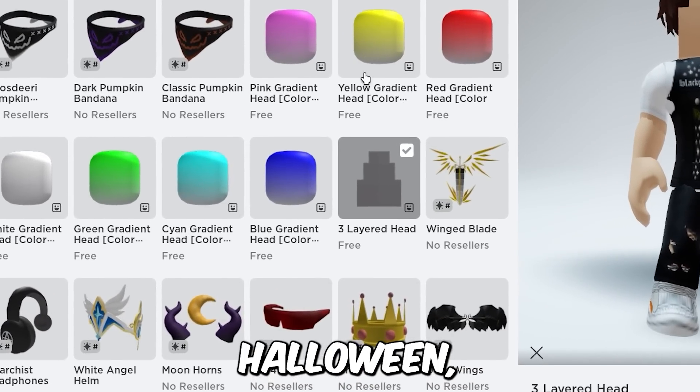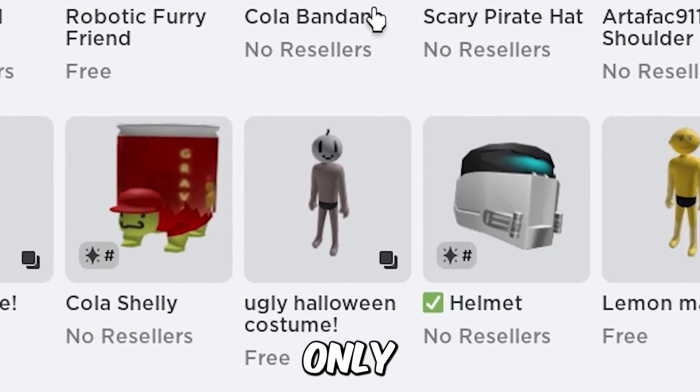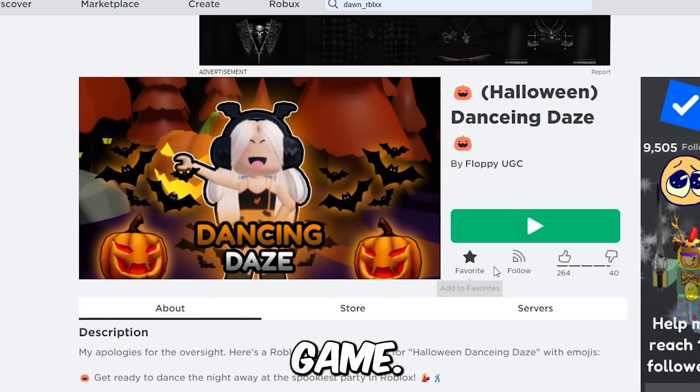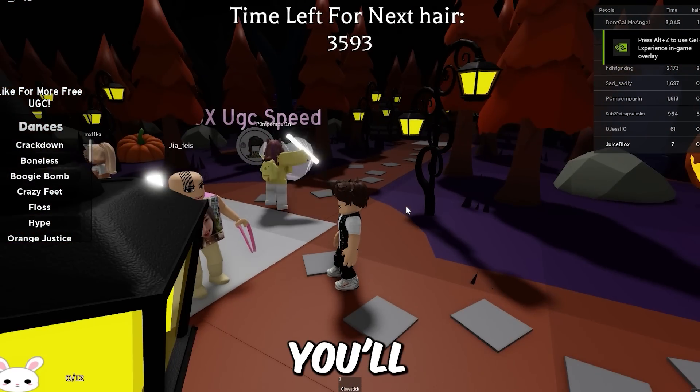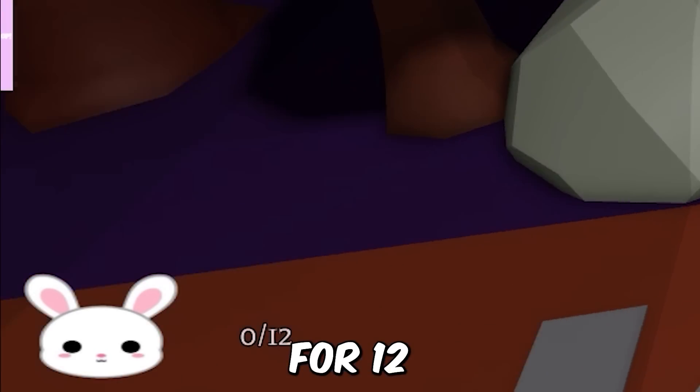If you're into Halloween, be sure to grab this ugly Halloween costume — hurry because it's only free for a limited time. For a new free hair, go to this game. In order to get the free UGC you'll have to collect 12 of these bunnies. All you have to do is sit and wait for 12 hours.